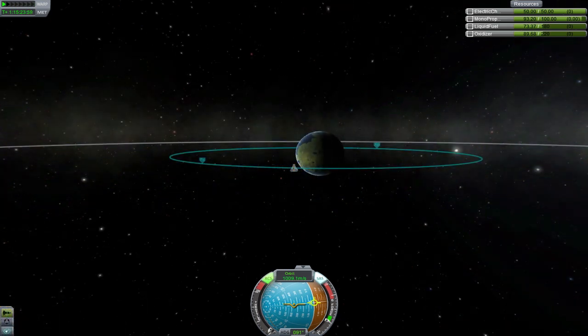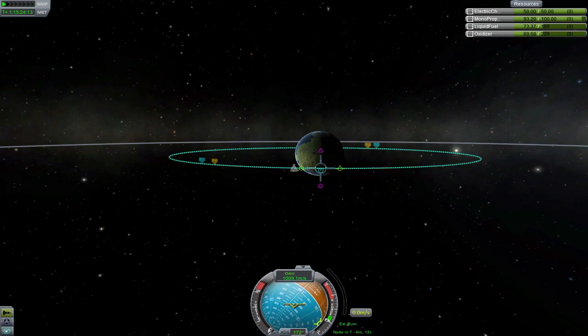The next maneuver I'm going to cover is an inclination change. Right now we're in a geosynchronous orbit, but we're also in a geostationary orbit because our inclination is near zero. A geosynchronous orbit that isn't stationary simply means that it has an inclination. So let's try changing our craft's inclination.